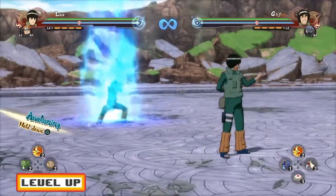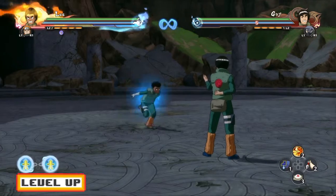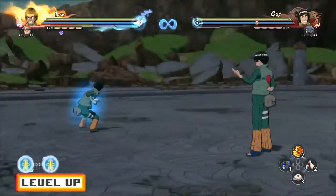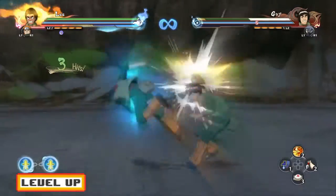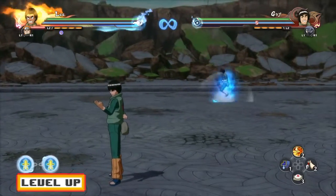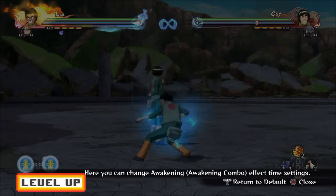For awakening, I generally don't cover it unless it gives something special, like the Raikage's teleportation or Danzo's one-hit kill. But here are some tips: Rock Lee gets increased speed when he awakens. The best tip is that if you can go for the infinite combo in awakening, it does massive damage — almost a full health bar. Also keep in mind that the dynamic entry is extremely overpowered in awakening.